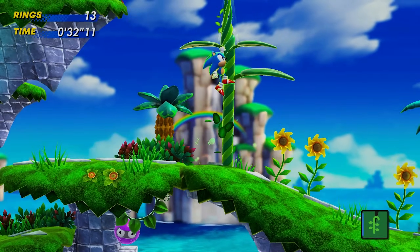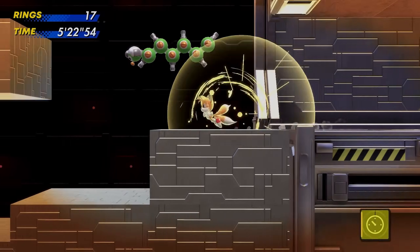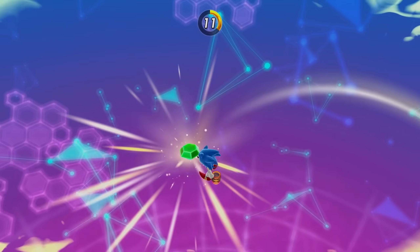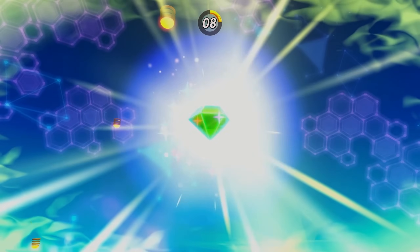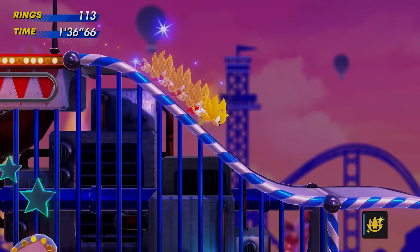The Emerald Powers range from another means of reaching a higher area, a straight-up screen nuke, or slowing down time. Since Chaos Emeralds are the main focus mechanic-wise in this game, they're made pretty easy to collect. You'll get seven achievements just for using an Emerald Power in its respective tutorial, and then of course you get an achievement for going Super.